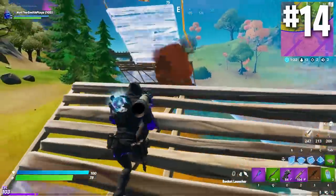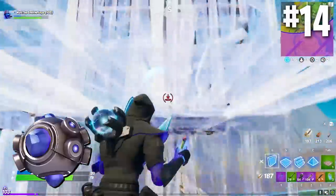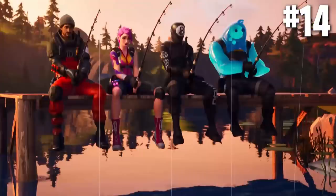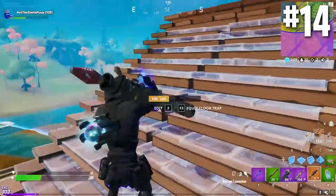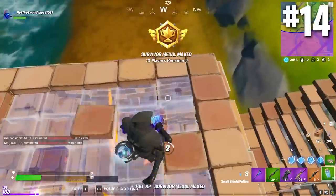Moving on to number 14, away from weapons, let's talk about items in general. They've kind of simplified the game — all the items are gone. Shockwave grenades, junk rifts, shields — literally all of that is gone. We have weapons, healing items, a bandage bazooka, and fishing rods. There's only one trap item that exists in the game and that is the trap. Launch pads have been removed. It's a complete overhaul of Fortnite and honestly it may sound bare bones but I love it. It is so nice to go into a game and not have to worry about carrying some crazy weird weapon for end game. You literally just get weapons and heals and it is basic Fortnite. It's incredible.